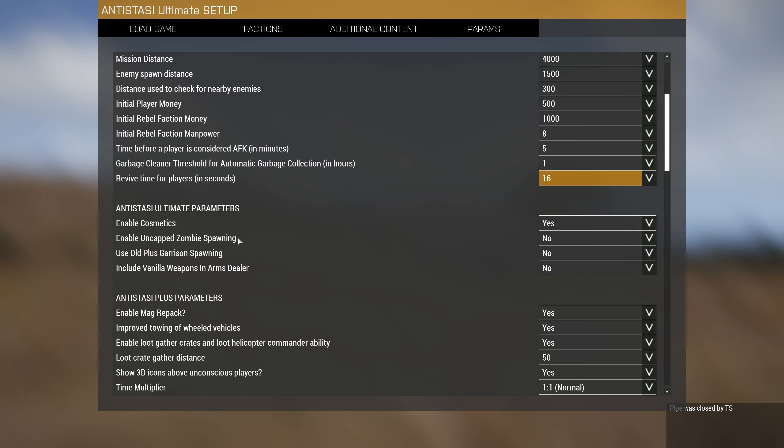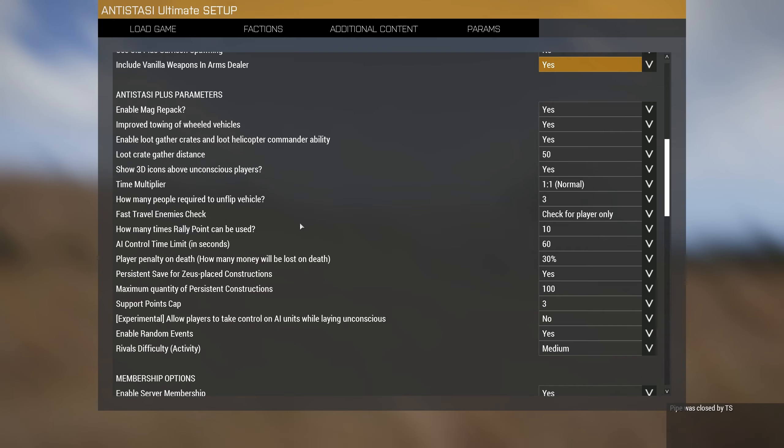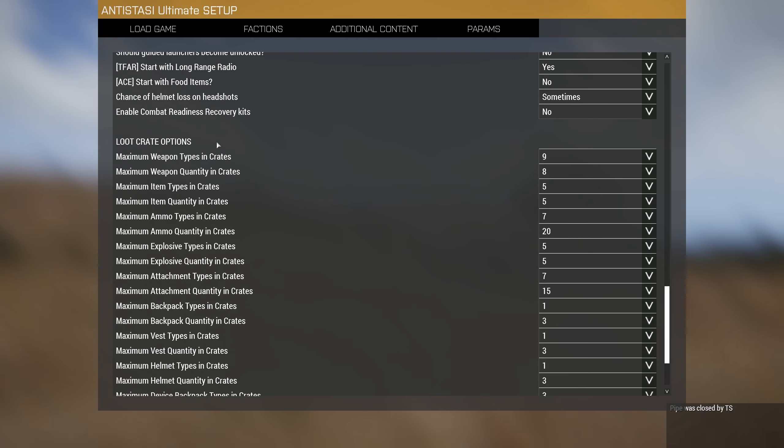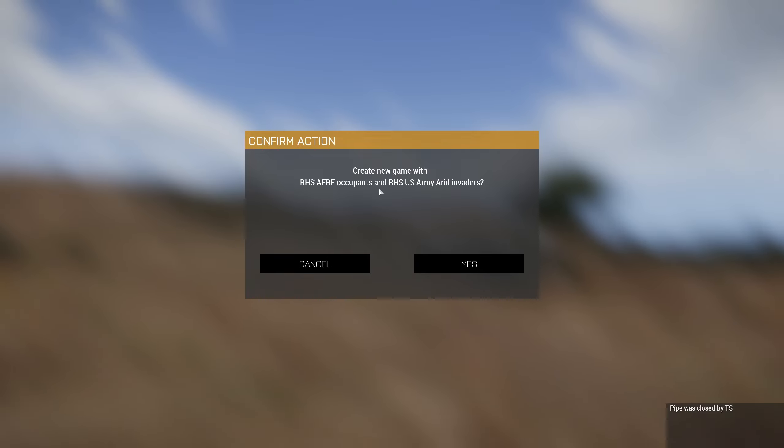Enable cosmetics — you can basically enable custom vanilla cosmetics like vehicle skins, player skins, weapon skins, and enable them. There's also enable uncapped zombie spawning if you're playing with the Stalker mod — lots of mission settings for it. I'm going to put old-plus garrison respawning to no. Include vanilla weapons in arms dealer — hell yeah. These other mission parameters are for extra stuff you can edit after downloading the mission. We're ready — start game, creating a new game with RHS AFRF occupants and RHS US Army invaders.